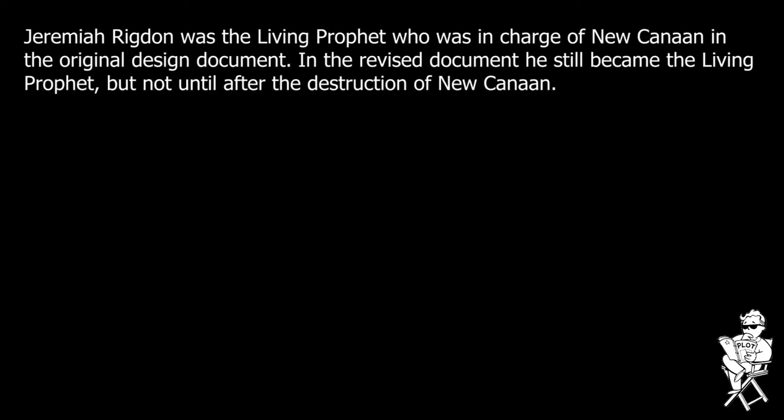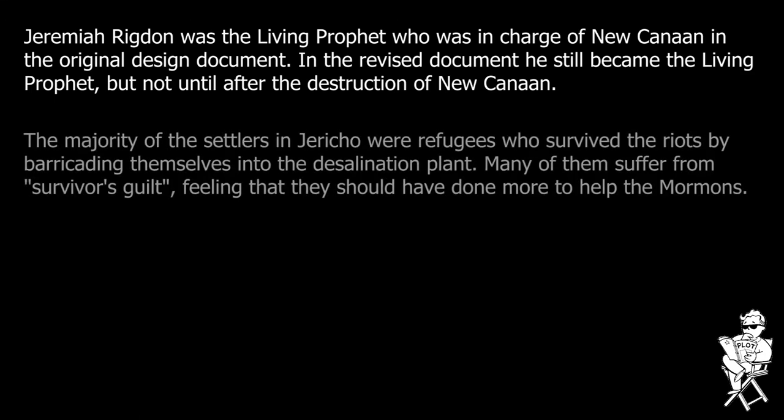Things went well until 2252, about five years later, when one of the Mormons, a man named Jeremiah Rigdon, had a religious vision. He believed that God was commanding him to drive off the people of Jericho so that the Mormons could rebuild, and he quickly drew a small but devout band of like-minded Mormons to his cause. They formed a group known as the Hands of God, and soon afterwards they began raiding the water caravans. The player would arrive in town roughly one year after these raids had begun.